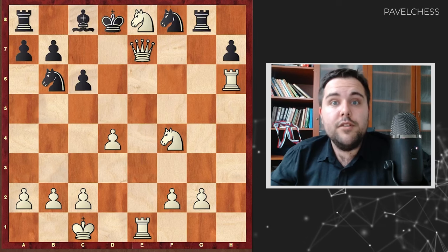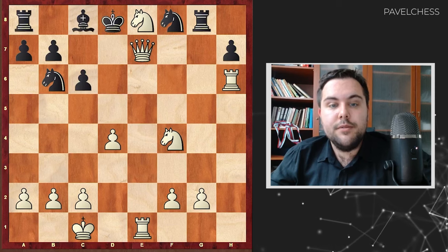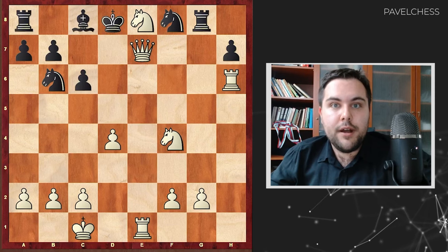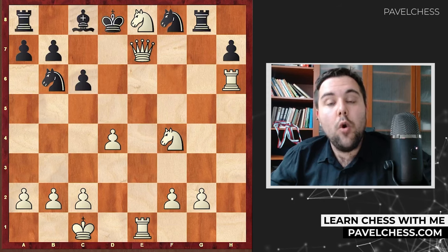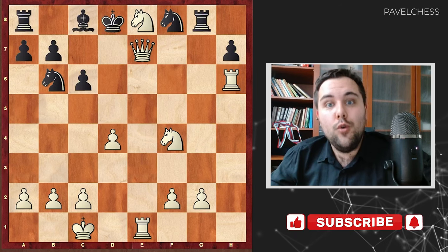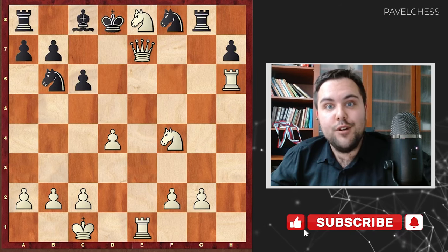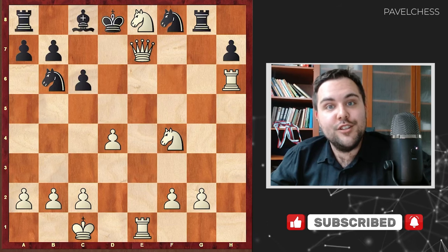A very short and nice game from Alexander Alekhine. He showed the principles of the attack — he sacrificed the pawn, he took the responsibility, and he started to play actively, bringing all his pieces into the game to support the attack. Take these techniques to your own games and collect more points. Don't forget to subscribe to my YouTube channel and we will learn together.